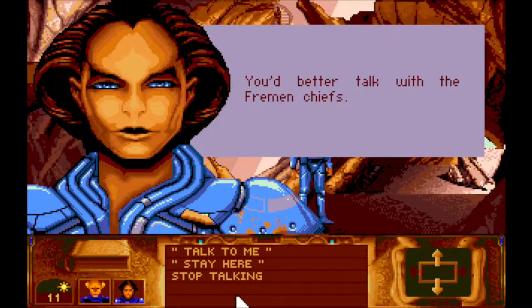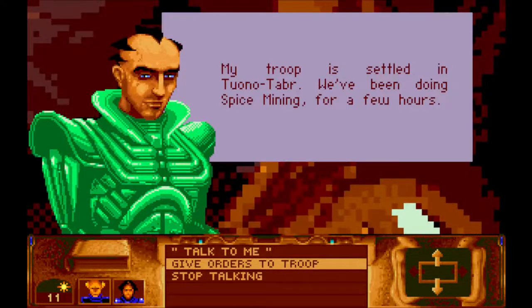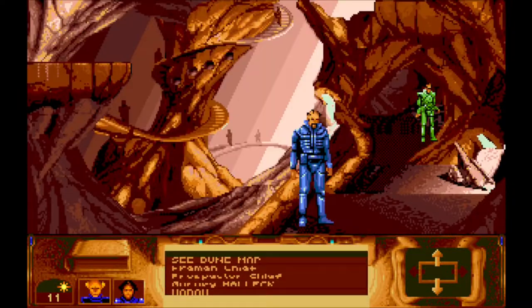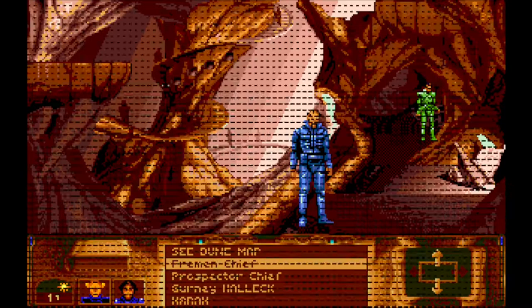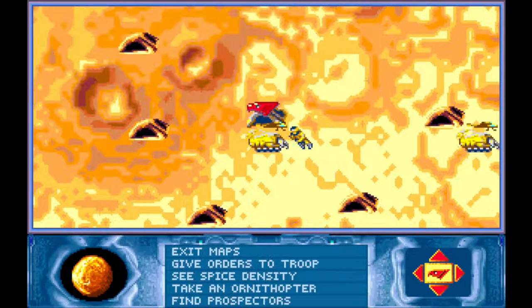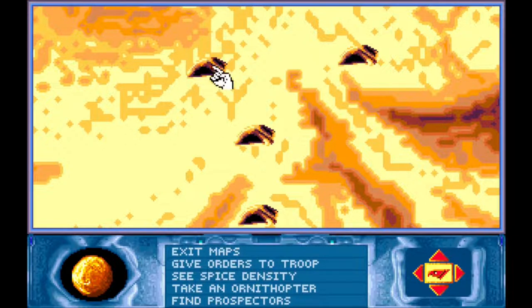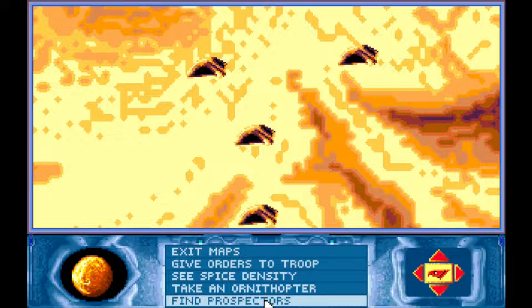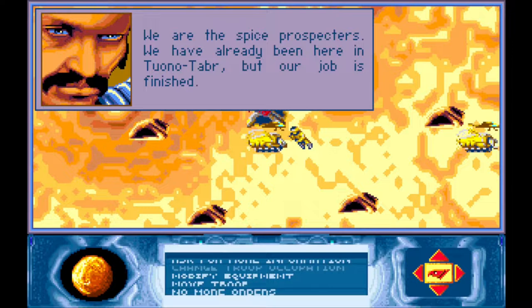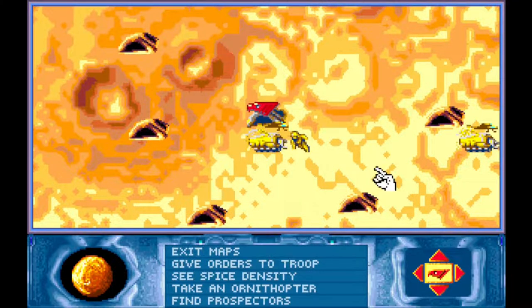I wonder what Harah says here: "You'd better talk with the Fremen chiefs." Fair enough. Let's talk to the Fremen chief. You're doing fine. Can I give you some orders to go somewhere, please — because that'd be great. So I'd like to check out this area — oh, there's always something there, nice. I don't know about these ones yet, haven't been there — fair enough. Can I give orders to these ones? Please move through there — could you have a look there, then there, then there, then there? I think it might take a while, but never mind.